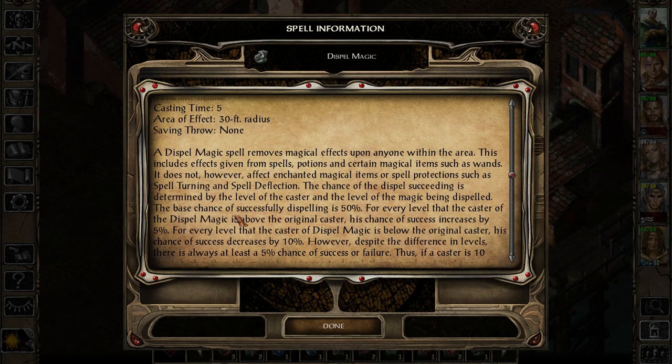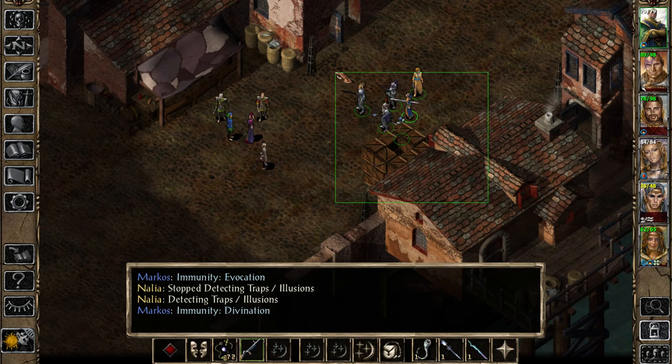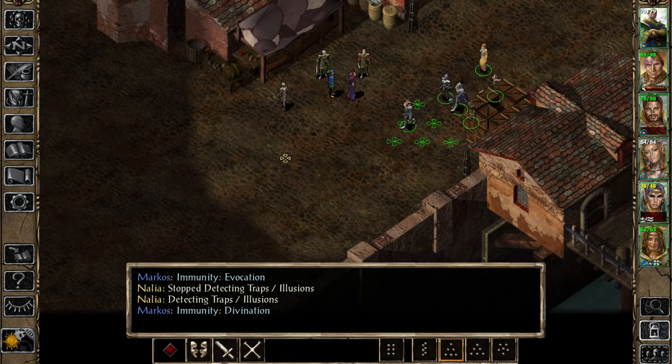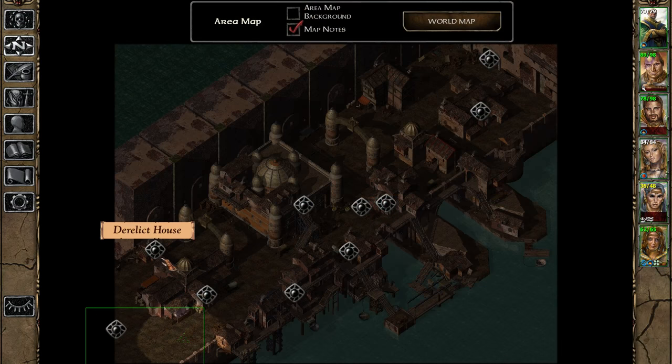The base chance of successful dispelling is 50%. For every level that the caster of dispel magic is above the original caster, his chance of success increases by 5%. For every level he is below the original caster, his chance of success decreases by 10%. However, despite the differences in levels, there's always at least a 5% chance of failure. So basically, he's probably around level 30 - that guy's definitely level 30, because leeches are awful. He's an elemental leech to boot, so it's really, really tough. There's only like a 5% chance, and in 5 attempts I haven't seen the dispel work once.